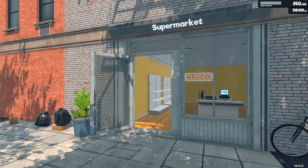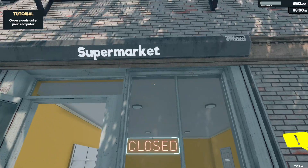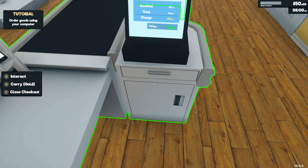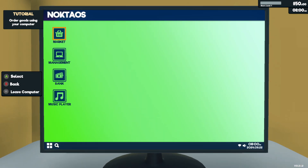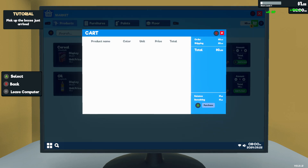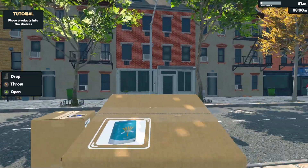Now we have full controller support, very nice. We have to order goods again using the computer. I did this a while back, so what are we going to start out with? Let's do pasta, oil, bread, and flour. All right, let's start stocking the shelves.